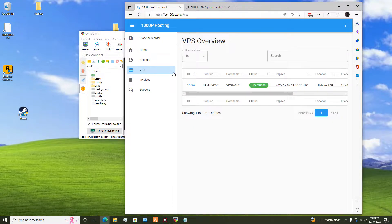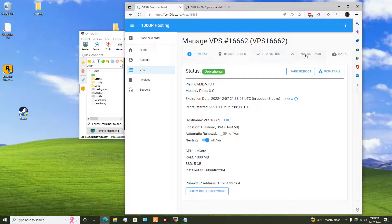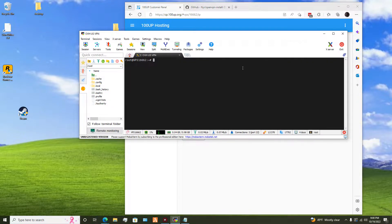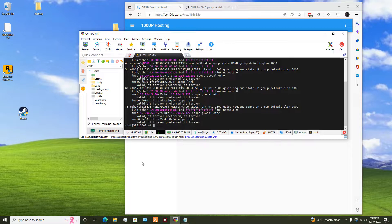Assuming you have 100UP or OVH, you travel to your server, hit the IP address, and then from here you log into your server, do 'ip a', and locate which is the 1st, 2nd, 3rd — so ETH0 would be the 1st, ETH1 would be the 2nd, ETH2 would be the 3rd. I would suggest you do it in my order.